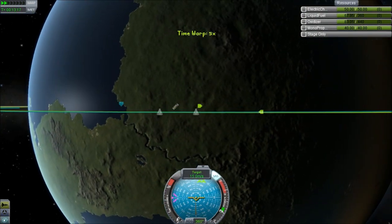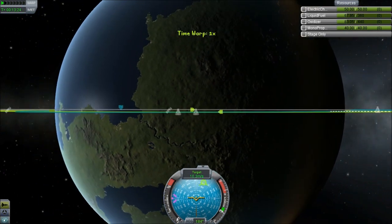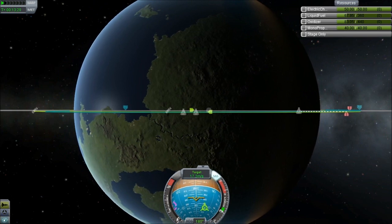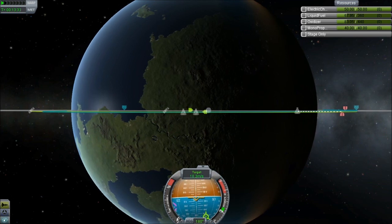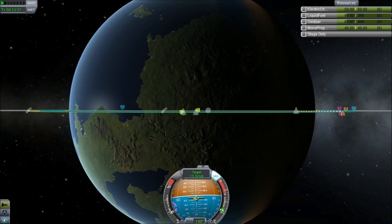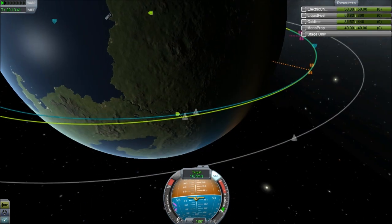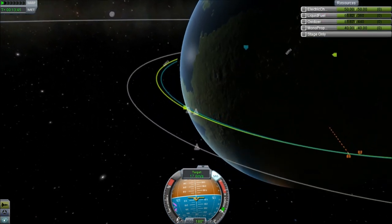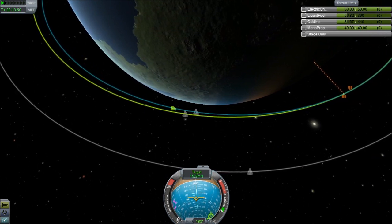Here we are, coming up to an ascending node. I'm actually going to adjust at this point, because the ascending node — when you set your target — is when your orbit crosses over the orbit of your target ship's orbit. That is the perfect time to burn south or north, depending on whether you're on the ascending or descending node of that orbit. But anyway, that was a digression.